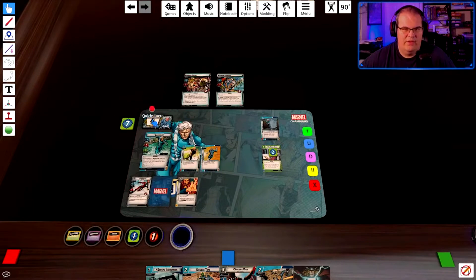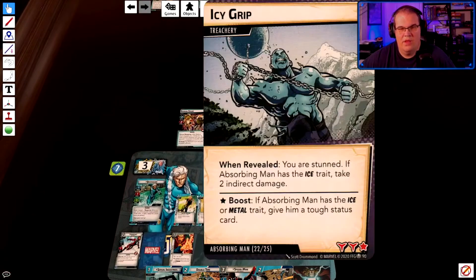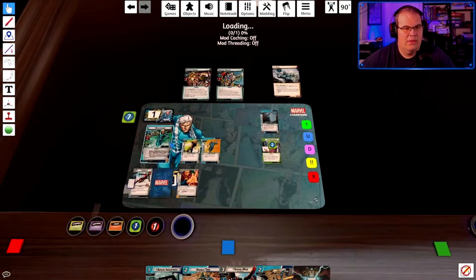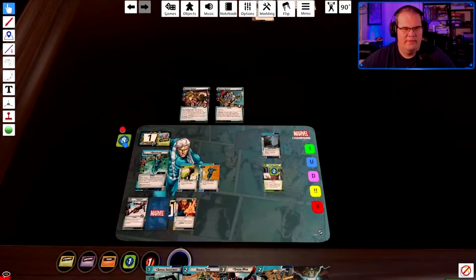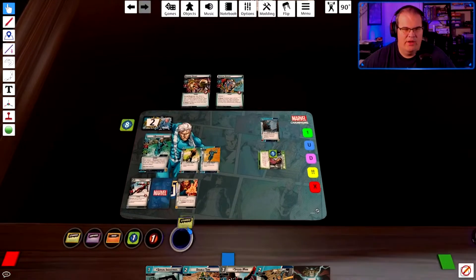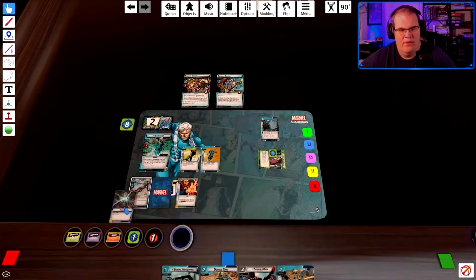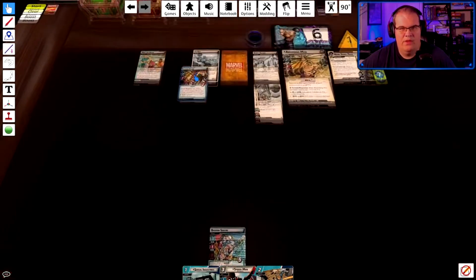I'll block once, take two damage. Counter card: you are stunned, take two indirect damage. Knight Nurse to heal one, get rid of that. Then we're going to play a Double Time — two to him. There should also be a second one because of the Ice ability.